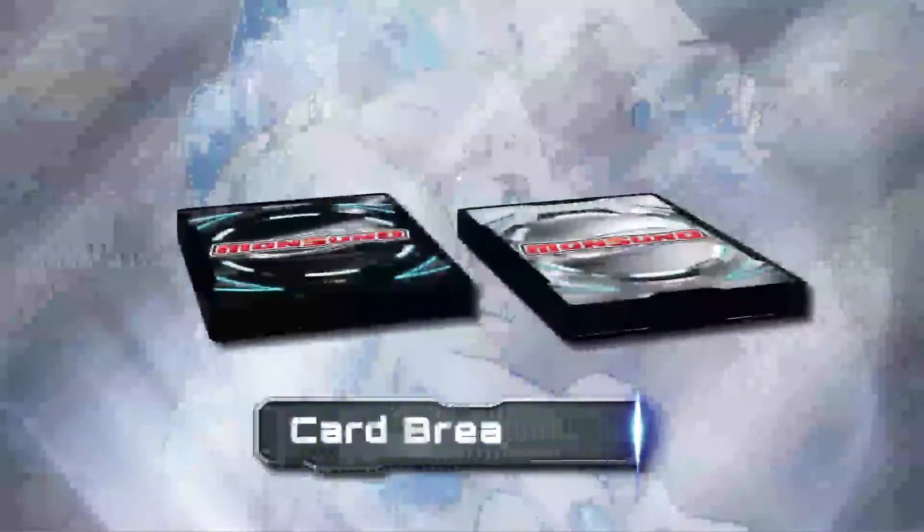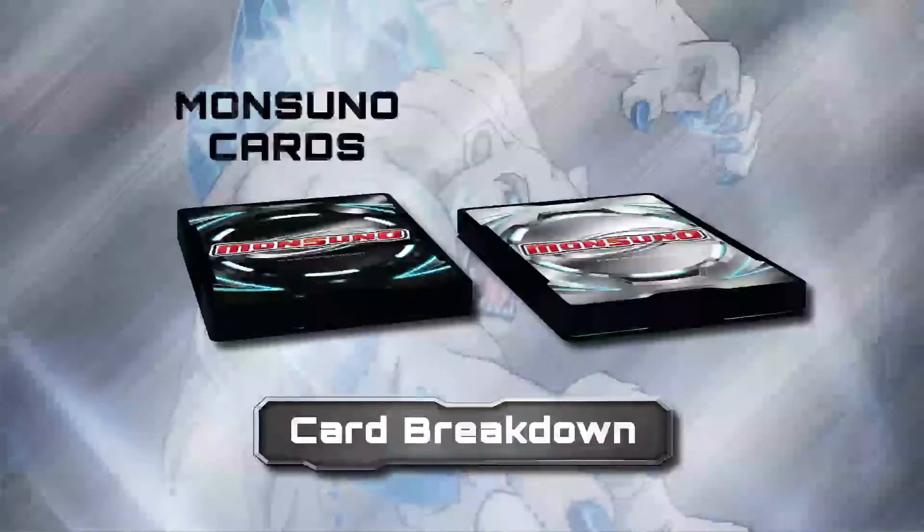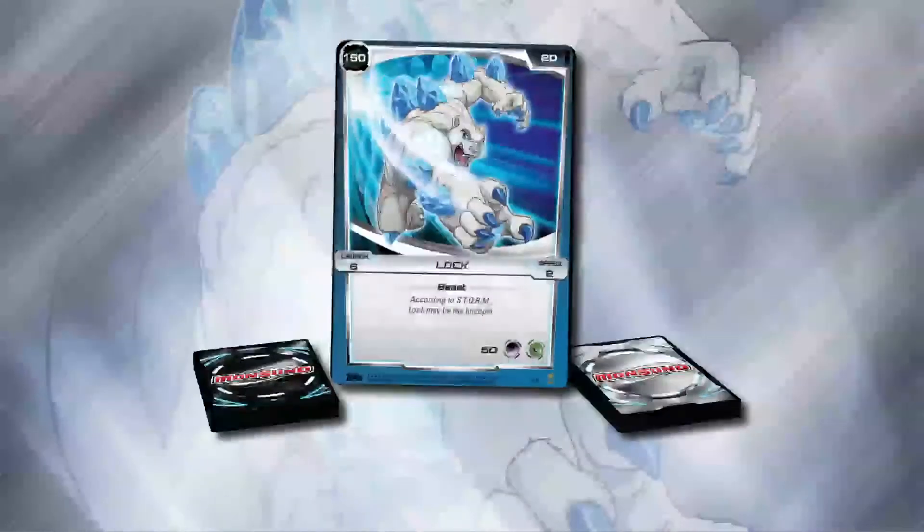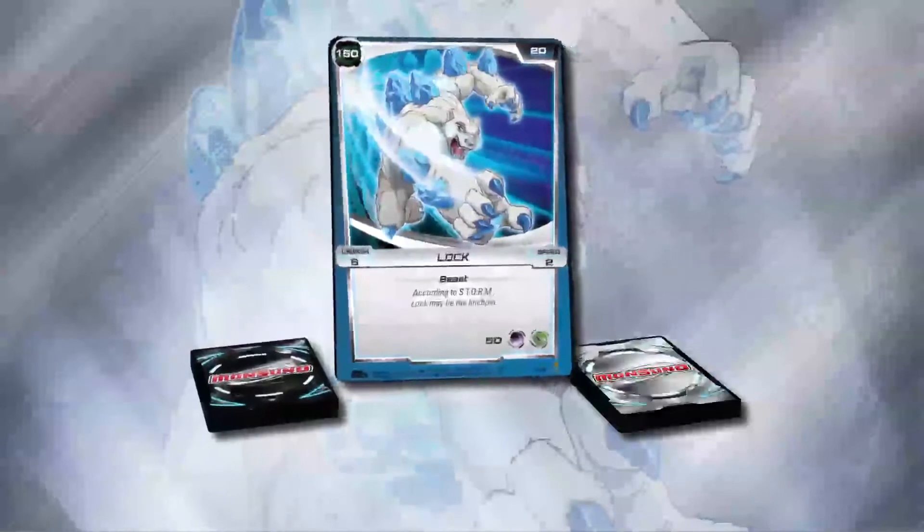The Monsoono TCG has two kinds of cards: Monsoono Cards and Strike Cards. Monsoono Cards represent the massive monsters who leap into battle at your command.